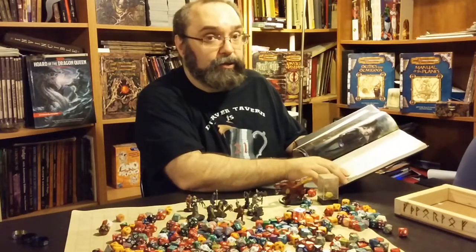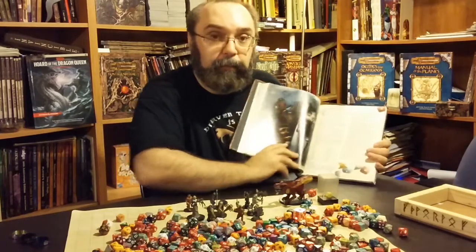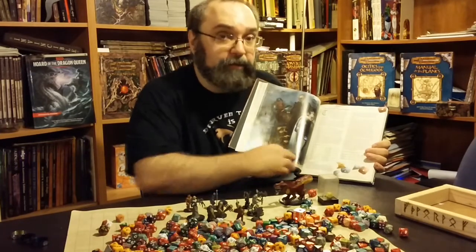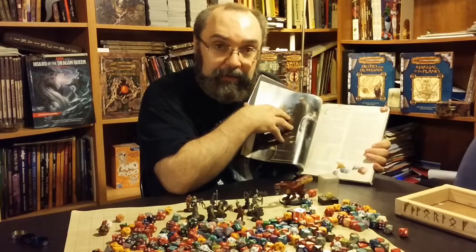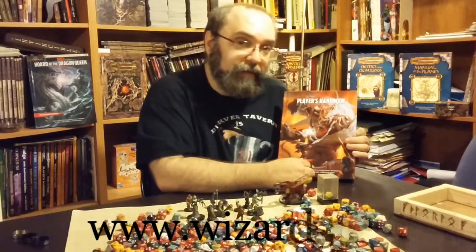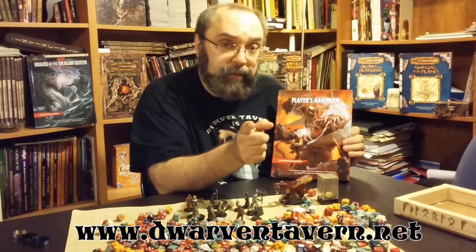And then it goes on to equipment, which we will get back to on the next one, because there are a lot of really cool things in the equipment section. But that was part of the character creation — personality and background. You can have it all pre-rolled for you if you want. This has been another Dwarven Tavern review of the 5th Edition Player's Handbook. Don't forget to look us up at www.dwarventavern.net, look us up on Facebook, give us a like, subscribe. Thanks for watching and we'll see you next time.